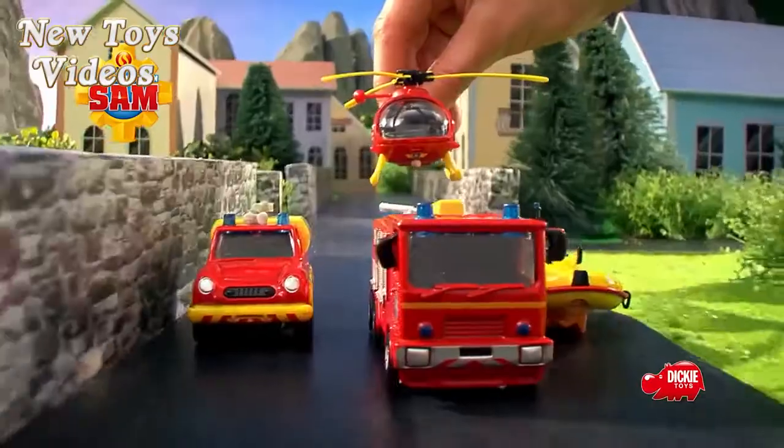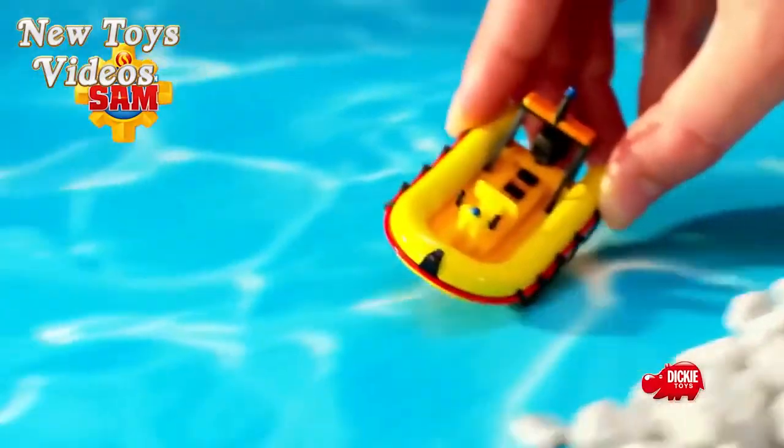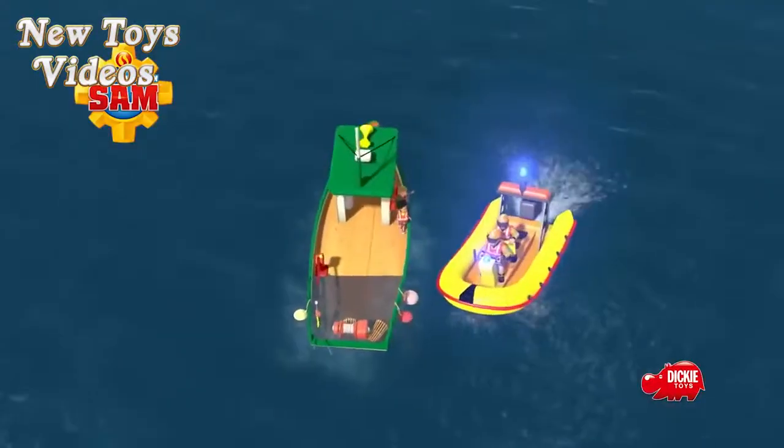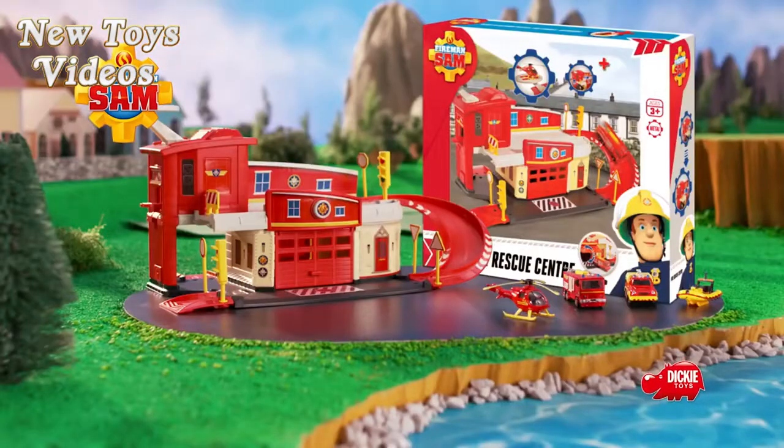Mit Wallaby One auf Rettungsmission durch die Lüfte. Und hier kommen Jupiter und Venus. Und da ist auch schon Neptun. Gemeinsam bestehen sie jedes Abenteuer. Gerettet! Die Feuerwehrmann Sam Rettungsfahrzeuge und Spielsets von Dicky Toys.